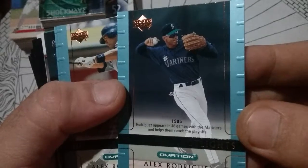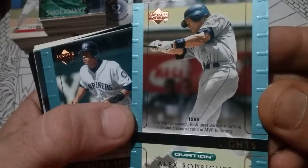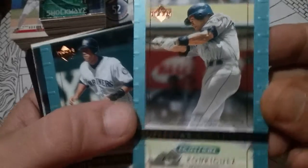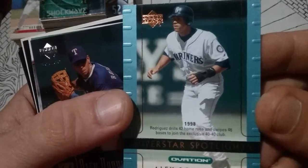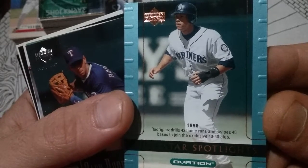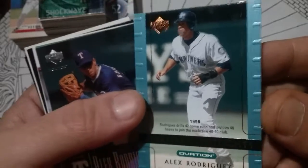In '95, A-Rod appeared in 48 games with the Mariners and helped reach the playoffs. In 1996, his first full season, A-Rod wins the batting title and places second in MVP balloting. This is just stats for the new guys — and some of you older guys too — who might not know a lot of his early stats. In 1998, he hit 42 homers and stole 46 bags to join the exclusive 40-40 club.